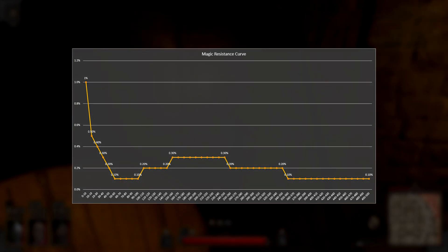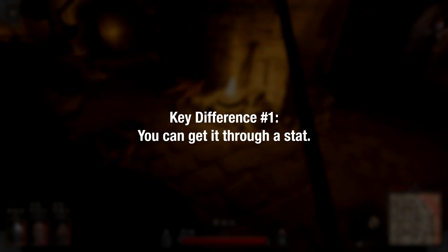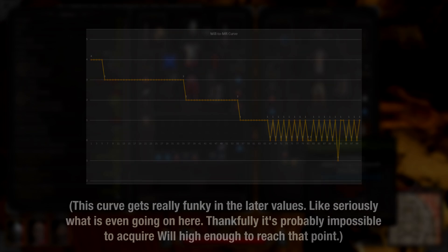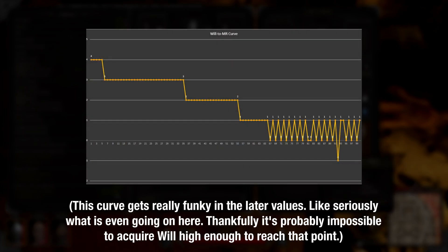Of course, if that was all there was to it, there'd be no point in making a second analysis. There actually are a few key differences between AR and MR. The first major difference is that magic resistance can be acquired not just through gear, but also by increasing your will stat. Each point of will above 5 gives you 3 magic resistance. After 35 will, it becomes 2 per point, and after 55, 1 per point.